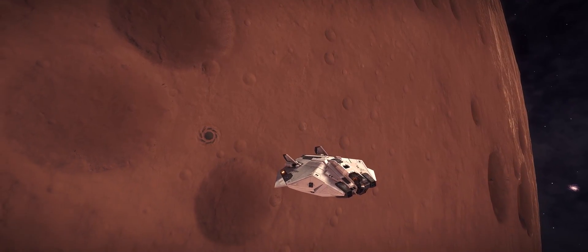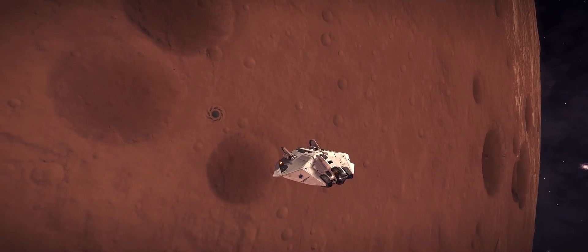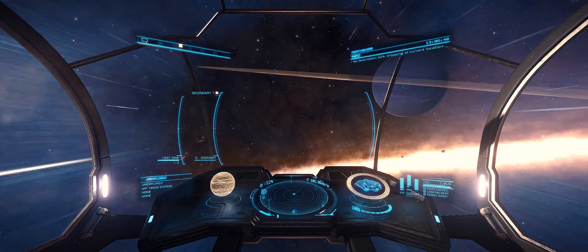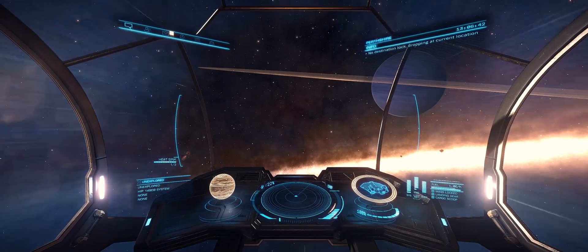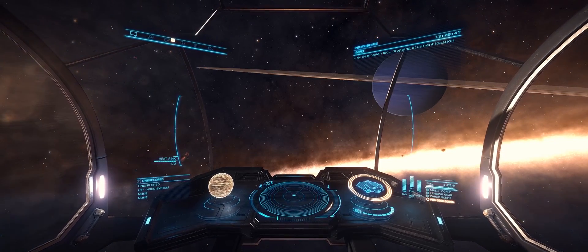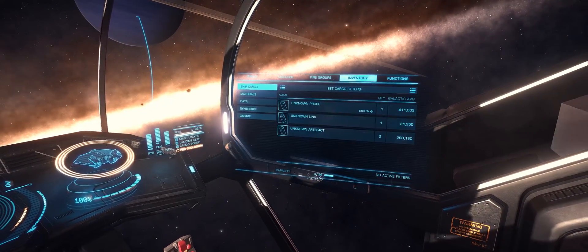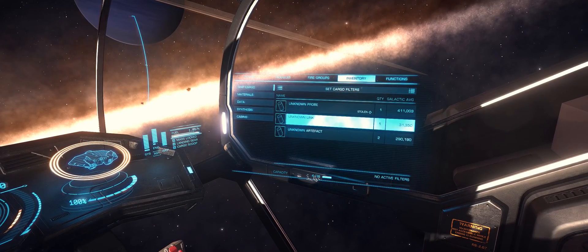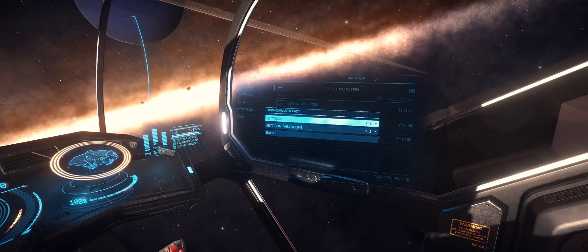Before we get to that though, there's been another very interesting discovery — this one made by Commander A Reliant Owl. It focuses on the unknown devices, specifically the unknown artifact as well as the unknown link. Both of these can be carried up into space and simply dropped out. With the unknown artifact, it's been long known that if you drop it in space it points towards the system Merope.